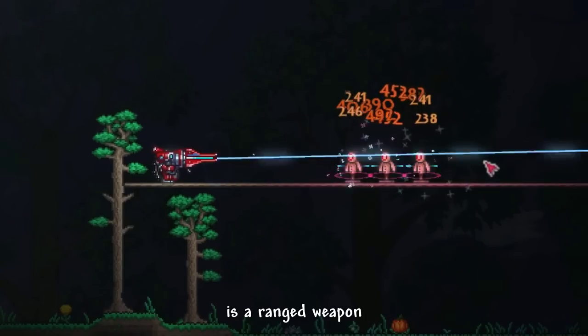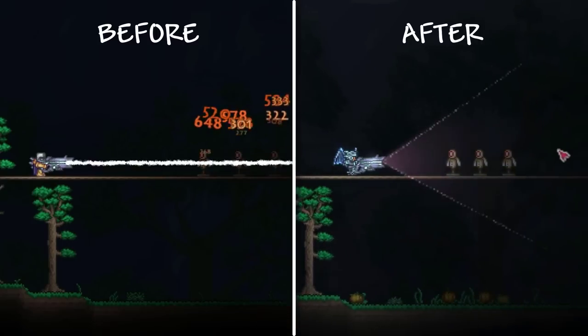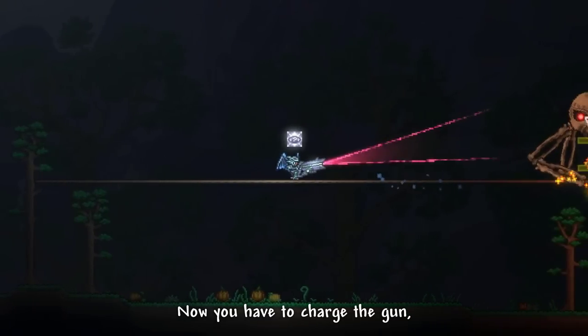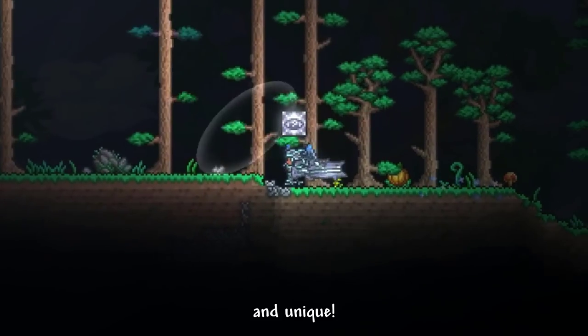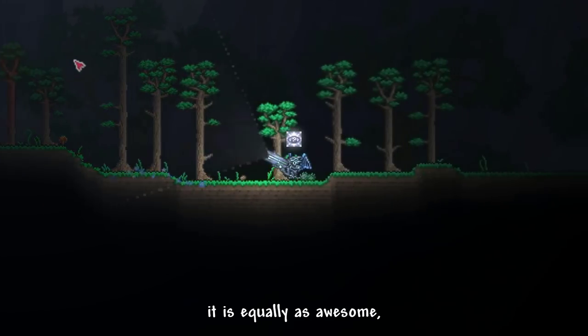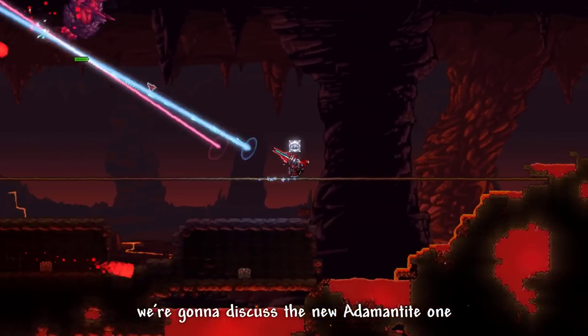The Adamantite Particle Accelerator is a ranged weapon. Its counterpart is the Titanium Railgun, a weapon that got reworked in the 1.4 update — now you have to charge the gun, and it recoils, which makes it way more cool and unique. Like Titanium to Adamantite, it is equally awesome. In this video, we're going to discuss the new Adamantite one.